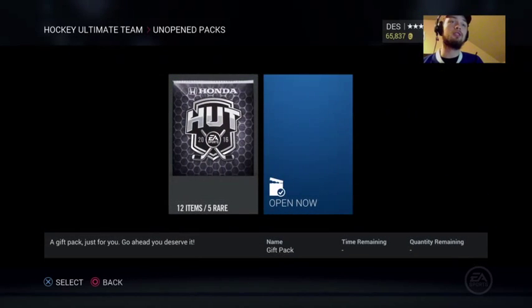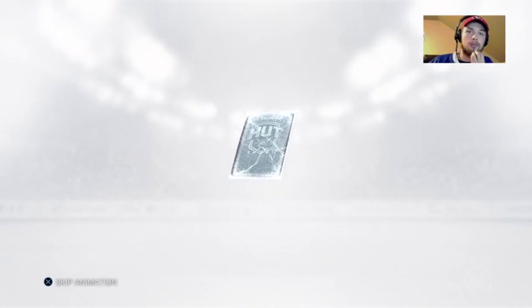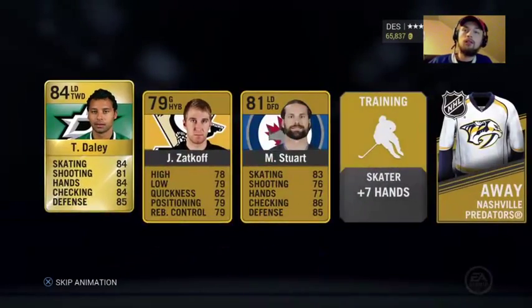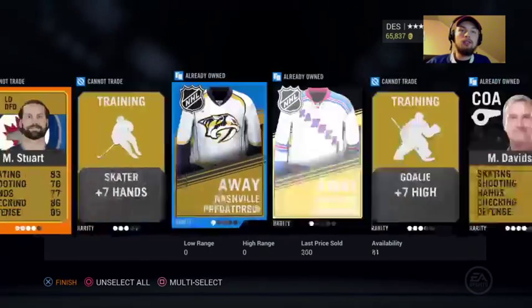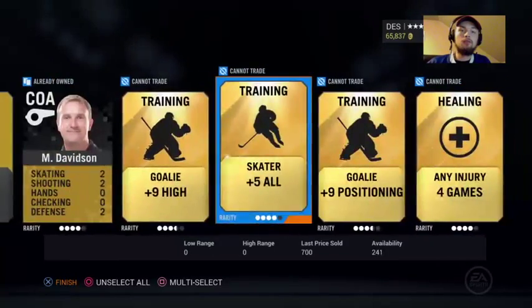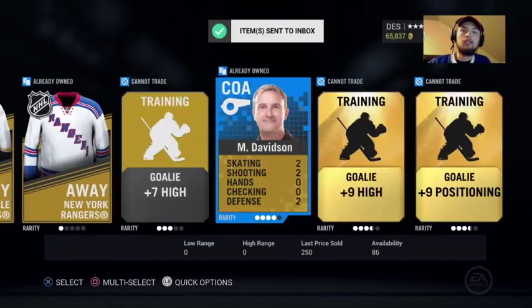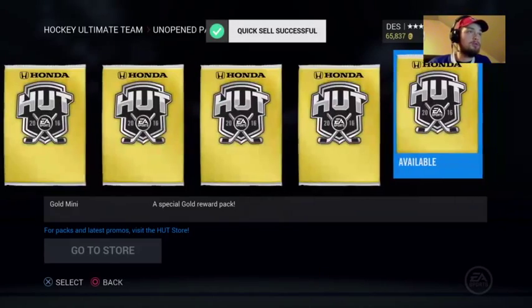I'll quick sell the rest of that. Maybe there's some Movember in here - I haven't pulled a special card in a while and I haven't pulled a Movember ever. I think there's golden tickets in packs this weekend, not sure if they're gone. We got Zach Cough, Stuart, and Daley - already owned, already owned. Any injury card, it's pretty cool. Zuccarello is a decent pull.